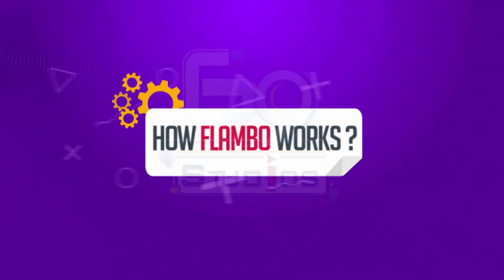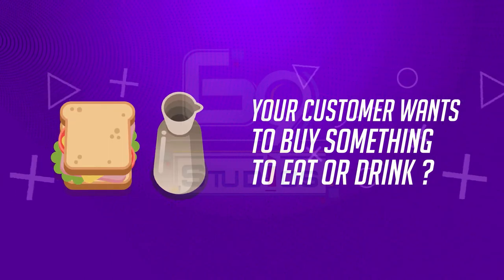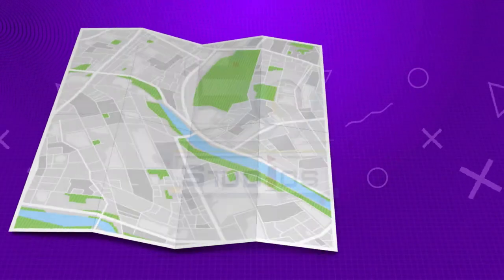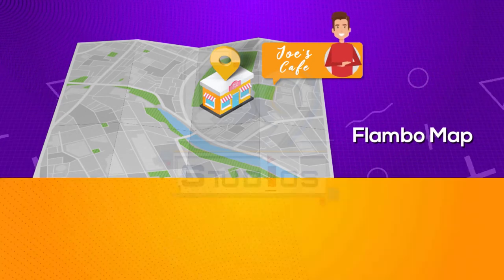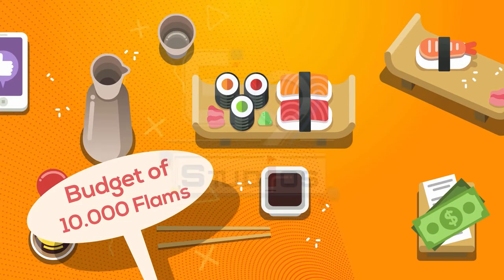But how does Flambeau work? Your customers want to buy something to eat or drink? Open the Flambeau map and you will see that Joe's Cafe is in your nearby area and has a budget of 10,000 Flams.